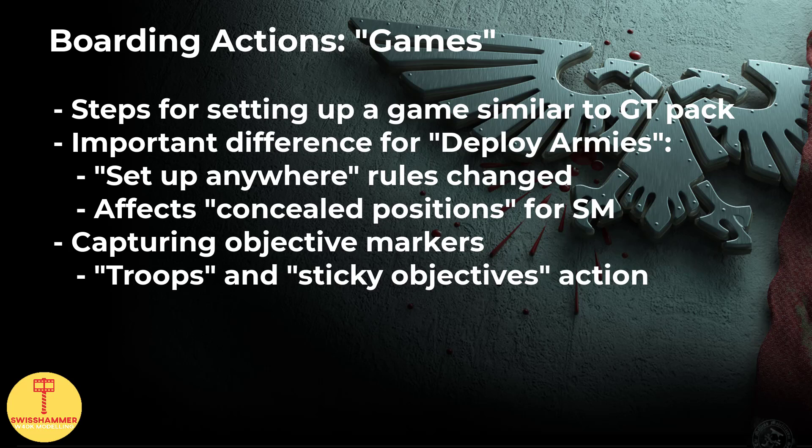Moving on to the boarding action games themselves: the steps for setting up the game are explained in detail, similar to how we already know it from the GT mission pack. One important difference is the deploy army step — if a unit has a pre-battle rule that allows it to be set up anywhere, it must instead do so within 6 inches of that unit's entry zone. One such example would be concealed positions. A large part of the missions is about capturing objective markers, and making them sticky through the Secure Sight action is only available to objective secured units, making troops very important.